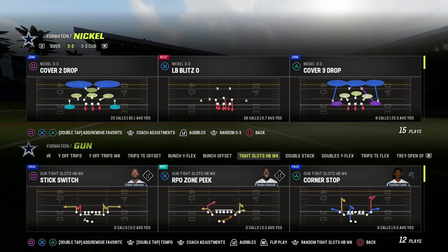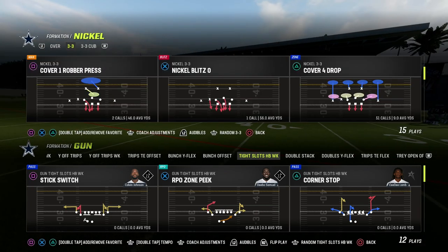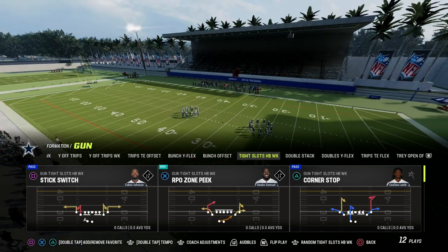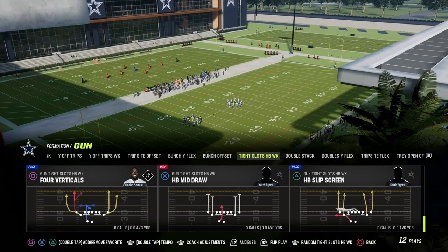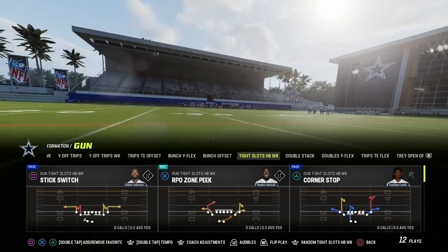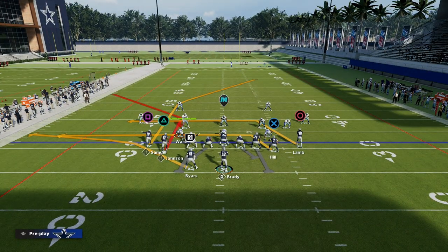I wanted to talk today about the Tite Slots Halfback Week and why I think this is a pretty solid formation. We are going to come out in the play Flood. We'll talk about Mesh Spot another day. What makes Flood so good starts with this corner route.